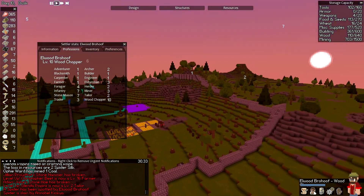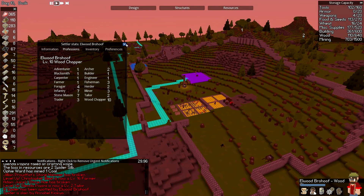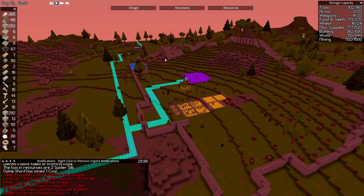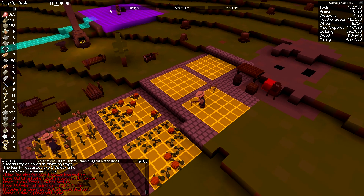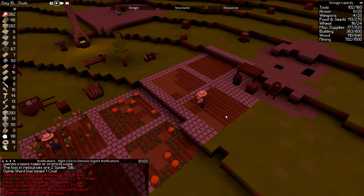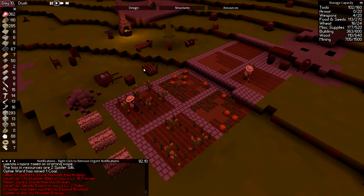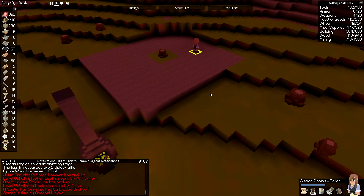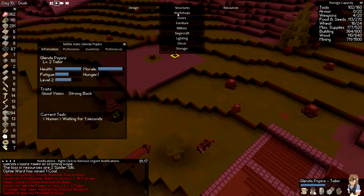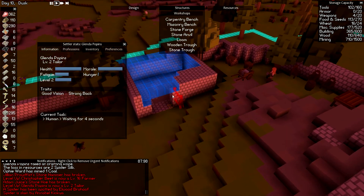I'll go ahead and say 'dispose of that' because we really don't need the silk now that we have some flax going. Food supply: 365 — we're good. I'll set Annabelle back to stone masonry and set Brohoof back to wood chopping within the city walls. Wow, look at these farms! They're already tilled — they till everything and then plant seeds where I told them to, which is cool. Looks like our pumpkins are being neglected a little.